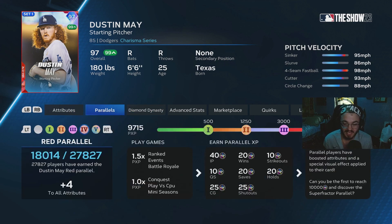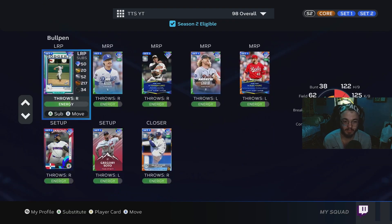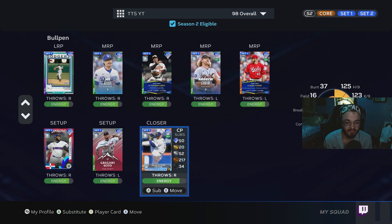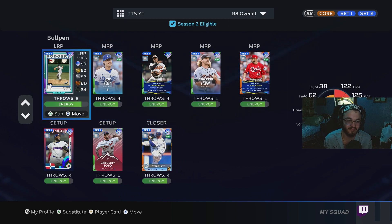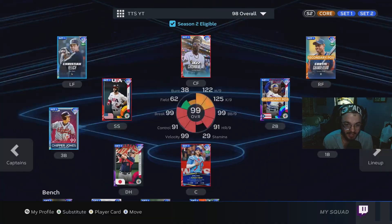Dustin May is 300 PXP away from being P5, so I figured might as well get him P5 before I can't use him for much longer. In the bullpen, we're going to rock the Trevor Hoffman boost on all the Set 1 pitchers, except for the best one, Eric Gagne, who will help close the game out. Let's get right into the gameplay.